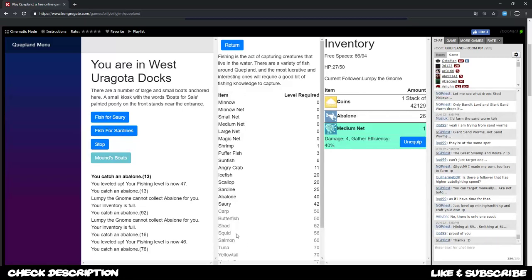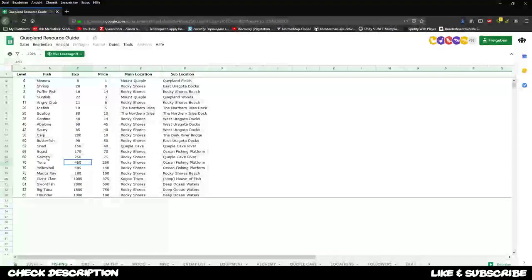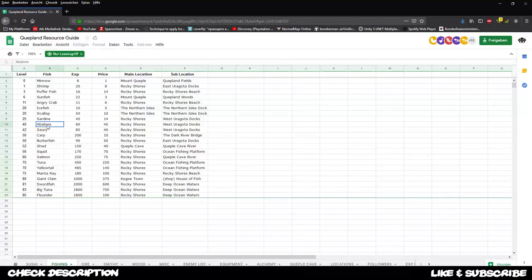You can also go from carp to salmon at level 60 - that's probably even a better route using carps to increase your fishing level faster. Let's see what other fish has more exp - the sorry gives a bit more in total, like 85, as you can see in this list. The link is down below in the description to the docs document - you might want to check it out.